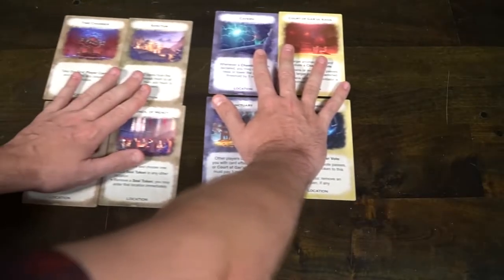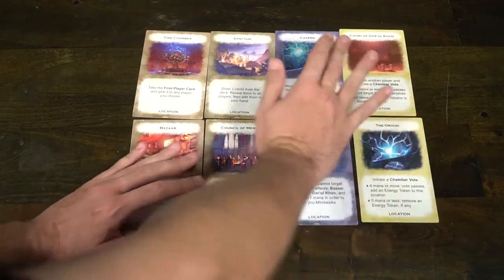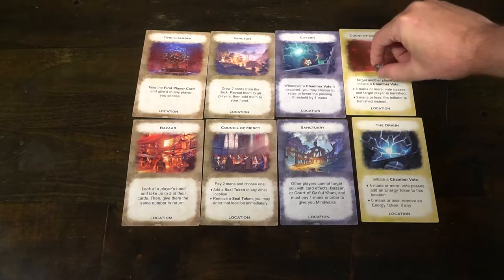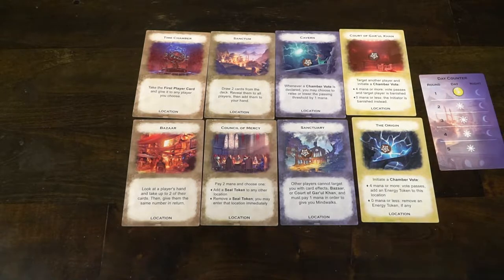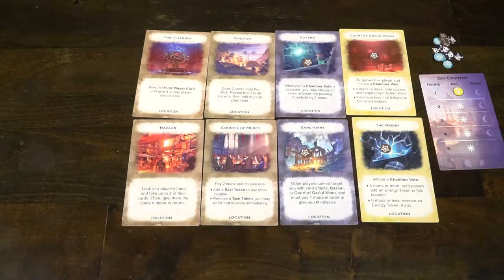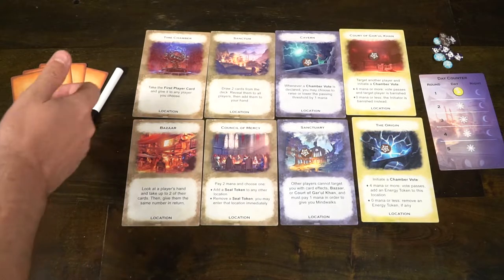To begin the game Mindwalkers, simply set out all eight locations. There are three different types: bronze, silver, and gold. The bronze and the gold ones are going to have a little specific seal on them to represent that you can't go there until you remove them. Each player is going to get a unique, specific, secret role — whether it be the council, the fallen, hunter, hawk, or populist. Depending on the number of players in the game, the rulebook will tell you what happens, but you'll shuffle them up and then deal one out to each player.